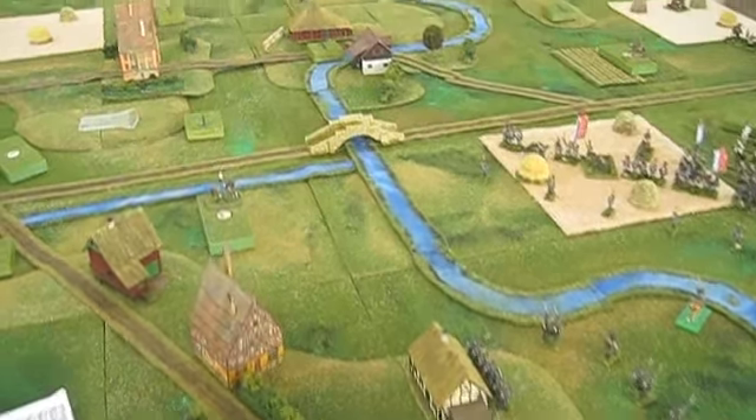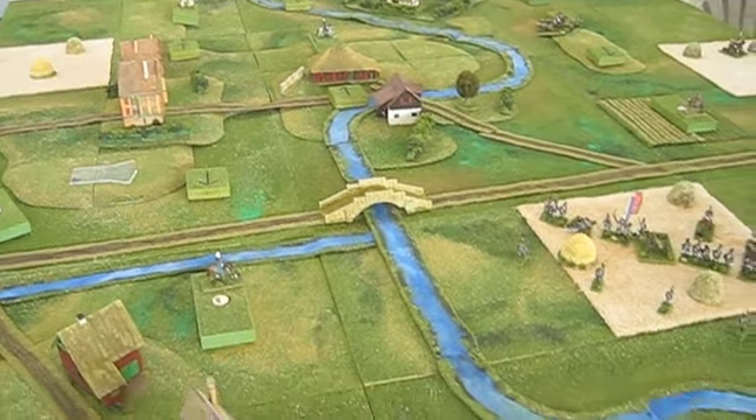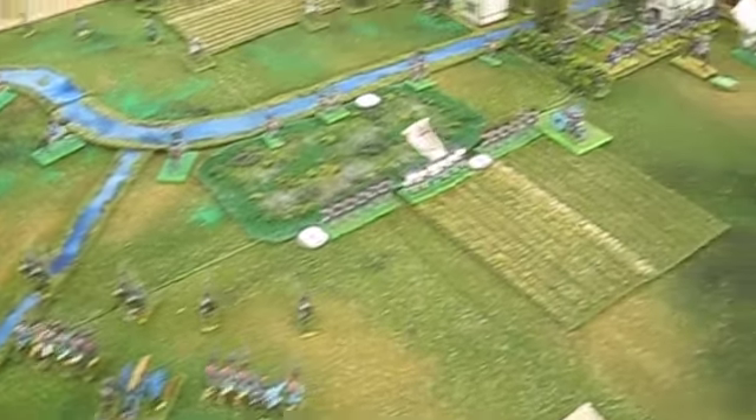Pretty stale, historically, like it was. The Prussian Third Corps is just holding the ridge, represented by the blocks. Otherwise, it's pretty stale over there.